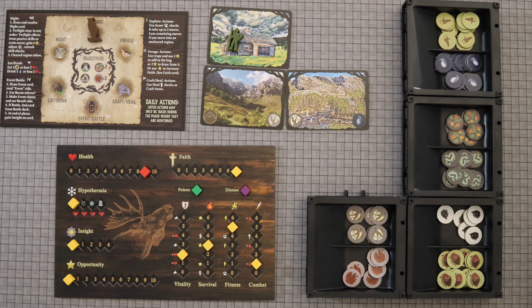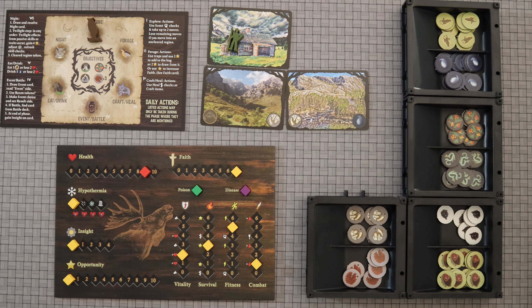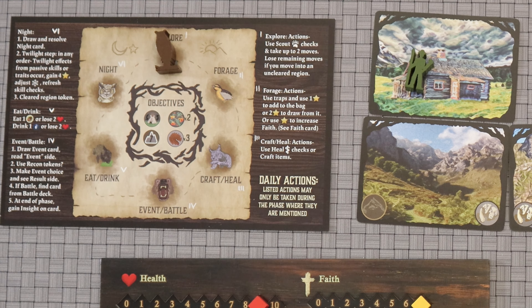Your canoe flipped and you find yourself stranded out in the wilderness trying to survive, though you do start at the cabin. Mostly it's a game of resource management, as you'll be managing your stats and foraging as you're moving around in order to craft items, so you can complete two of the four objectives in the game, and there are several scenarios you can play with.